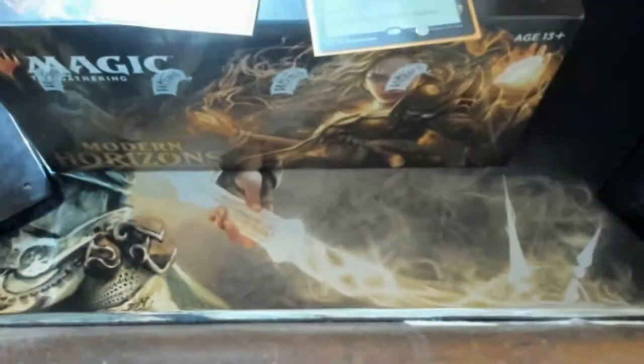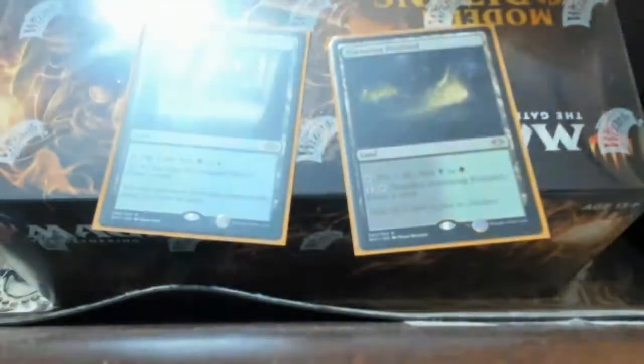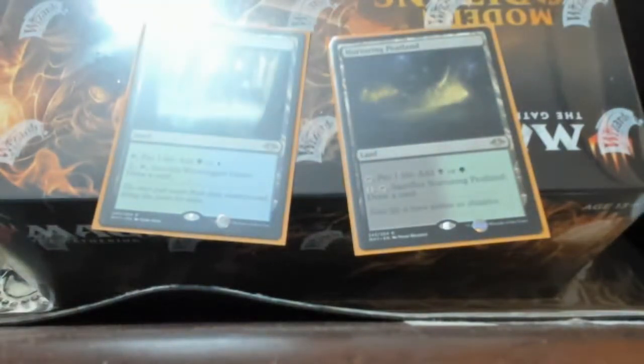I got the blue-green one — where'd you go — and I got the Waterlogged Grove, so that was kind of cool. I did get a mythic but I don't think it was a great mythic because it's something I didn't even really notice. Some of this stuff is really cool. We're gonna open up the box because I bought a box, but I'm just showing the other rares from the pre-release. I got a Fallen Shinobi.